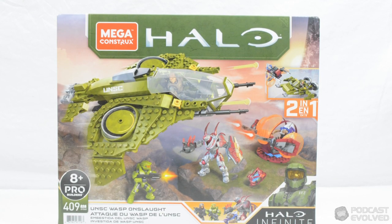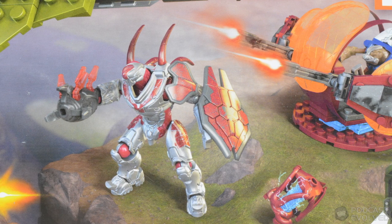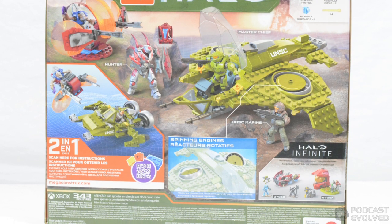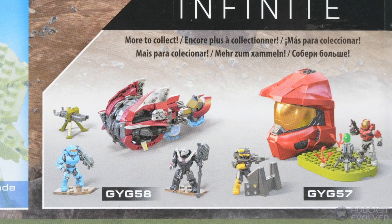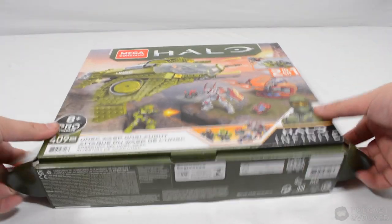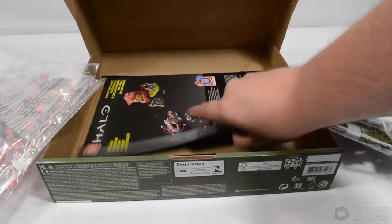The box art for this set really stands out, with a scene which feels like it could have been taken directly from the game on the front cover. We have plenty of detail providing a great look at what is included in the box, and the back of the packaging includes some additional looks at the features and the figures included. It's worth noting that the back of the box also includes a look at both the Escape Helmet and the Banished Chopper Takedown, the latter of which Gabe recently reviewed here on the channel. The new box format which Gabe mentioned in his review of the Chopper set continues for the Wasp, with the set opening upwards to allow you to access the bags of blocks within.